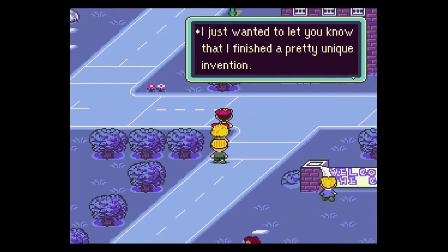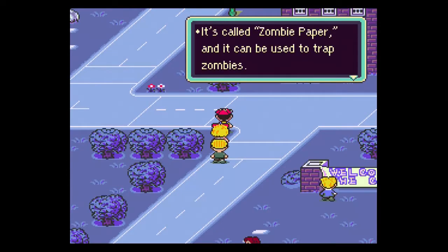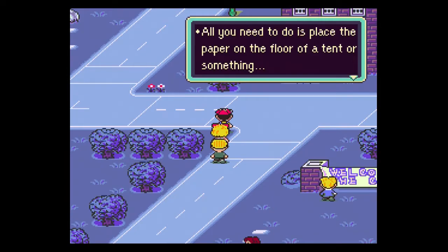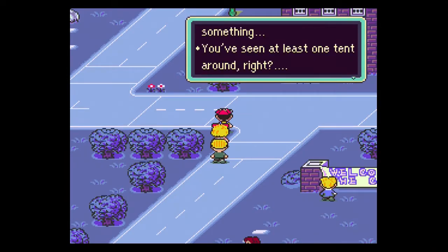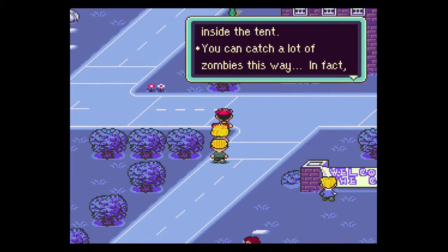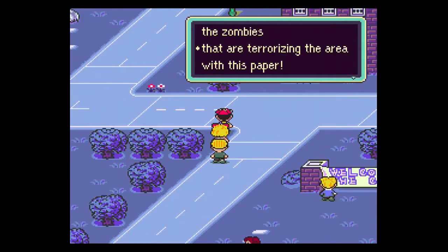We got a phone call from AppleKid. "I just want to let you know that I finished a pretty unique invention. I'm not sure if it will help you or not. It's called zombie paper, and it can be used to trap zombies — it works kind of like fly paper. All you need to do is place the paper on the floor of a tent or something. The zombies get stuck to the paper when they move around inside the tent. You can catch a lot of zombies this way. I bet you can get rid of all the zombies that are terrorizing the area with this paper."